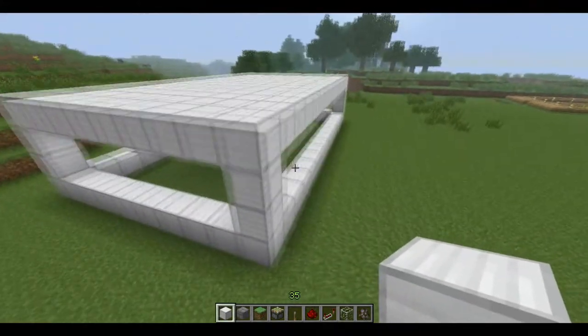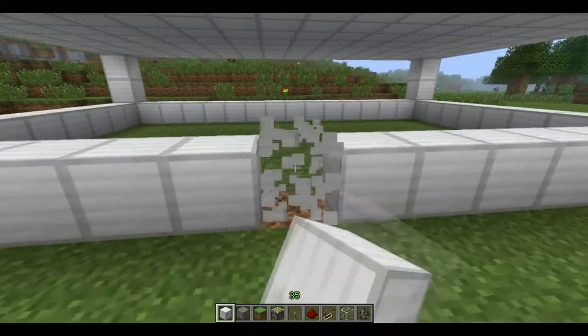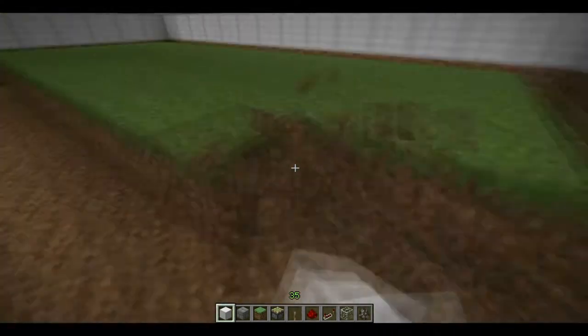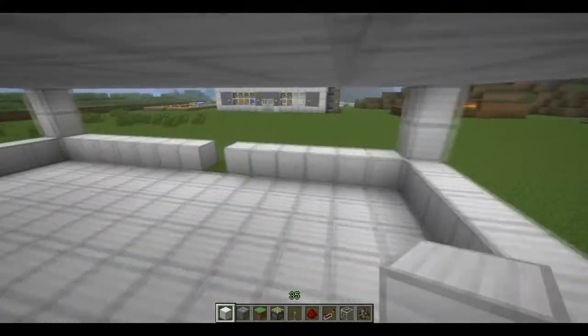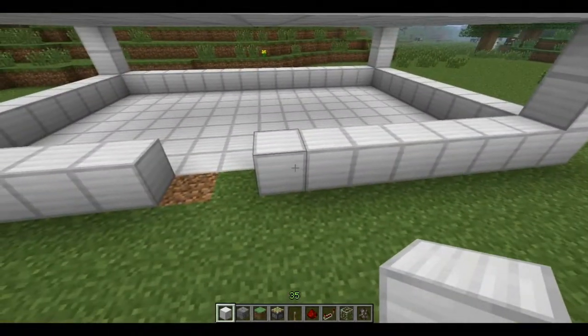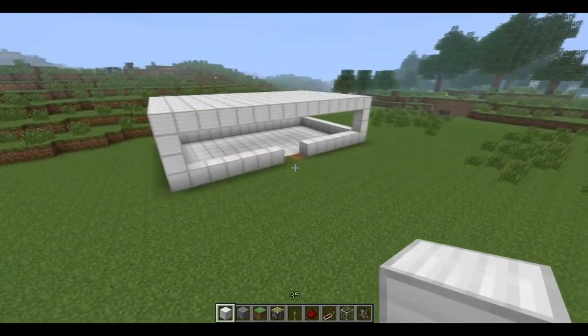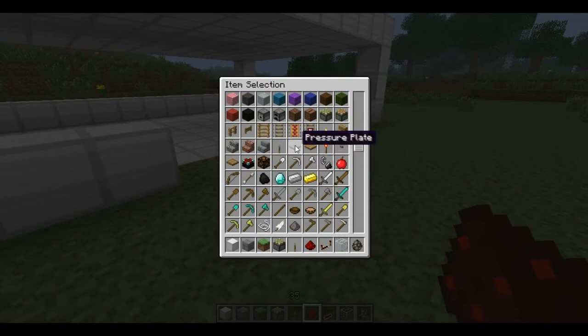The main structure of the building is now done and we can replace the floor with iron blocks as well — it gives it a sort of laboratory feeling which is what I was trying to go for. So we can now fill in the sides, the windows, and the doors. The doors I used were steel doors and that can be activated by these pressure plates.